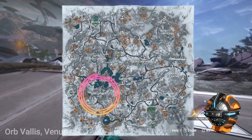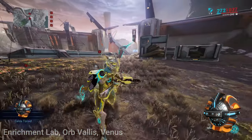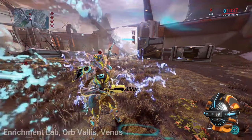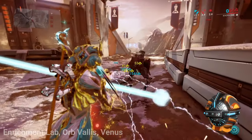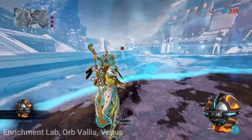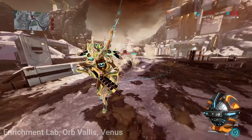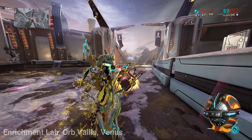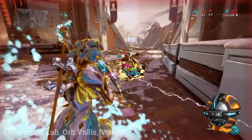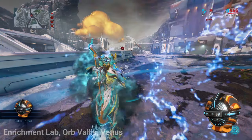Calda Toroids can be dropped in Orb Vallis on Venus at the Enrichment Lab area. Enemies defeated in this area will have a small drop chance to drop this particular toroid. I suggest using a resource booster — this will drop two toroids instead of one. Since toroids are a very rare resource, getting two for the price of one is well worth it. There is no best place to camp — enemies can spawn anywhere. The best way to spawn enemies more frequently is by using the Enemy Alert Beacon and getting it up to Stage 4.